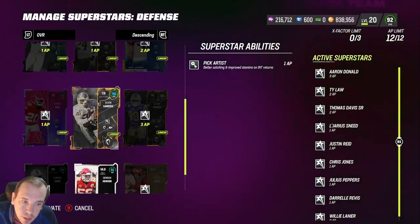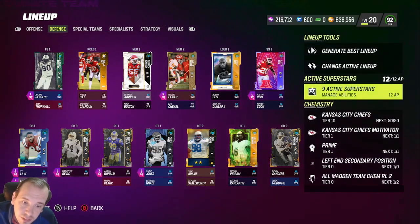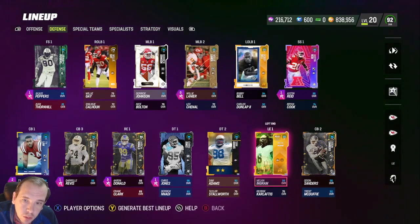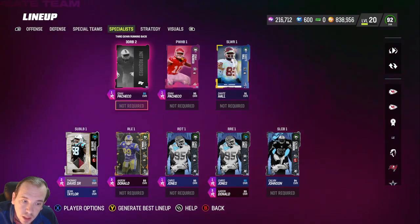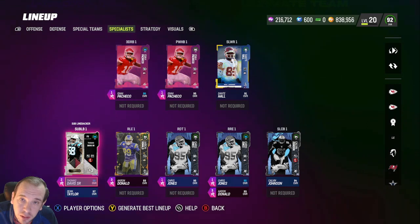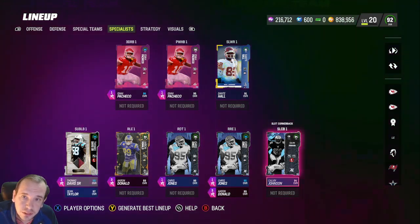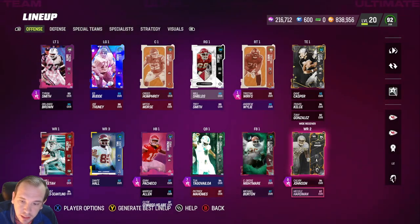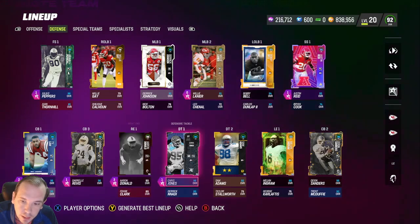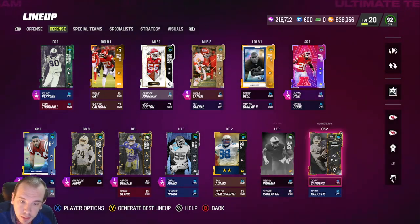You have to figure out where your theme team's weaknesses are and cover them up. Going to Specials, I have extra players in my lineup like Thomas Davis, Sean Taylor, and Calvin Johnson on the field. That completes my secondary so I'm not relying on a weaker Chiefs secondary player like Trent Duffy — he's a great budget beast but I don't want him on the field.